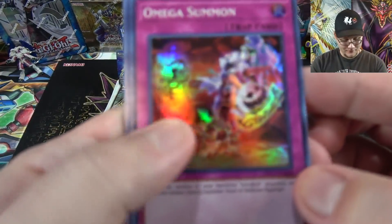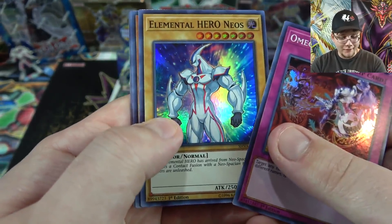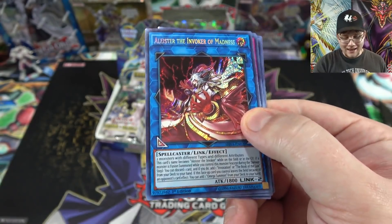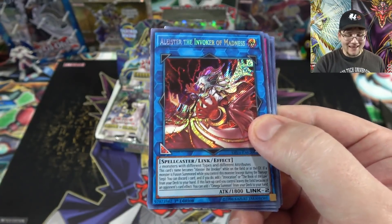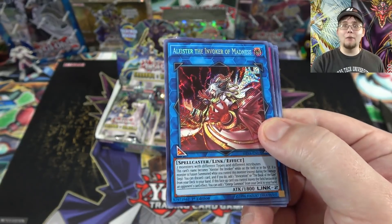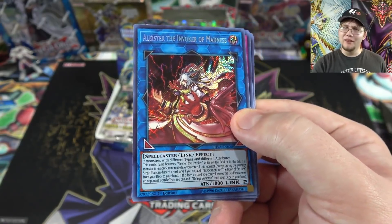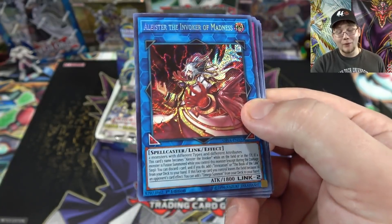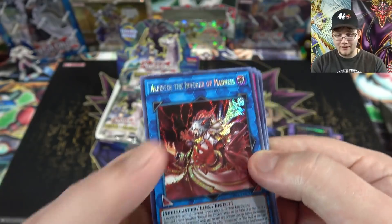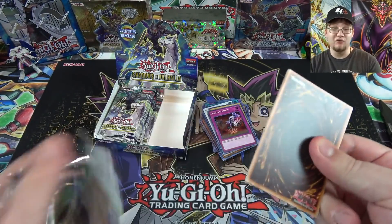Omega 7 — that's interesting. The camera's struggling with all the holographics. Shiny Neos, Red Dragon Ninja, and then — oh man — we got it! Alistair the Invoker of Madness — the main card of the set. It's the Invoked Link Monster that came in the Link Vrains Pack in Japan, and we've waited quite a while. I actually have a playset in Japanese but finally got one in English. I'm kind of thinking about building Mermail Knight Invoked — sounds like fun — and with all the reprints, we'll see. I think that's the most expensive card in the set.